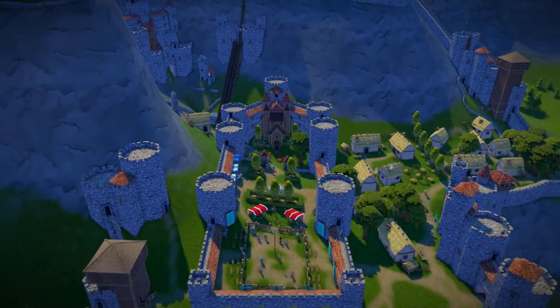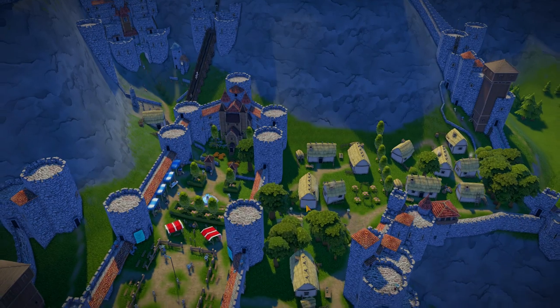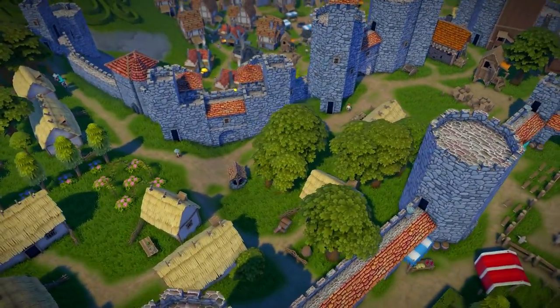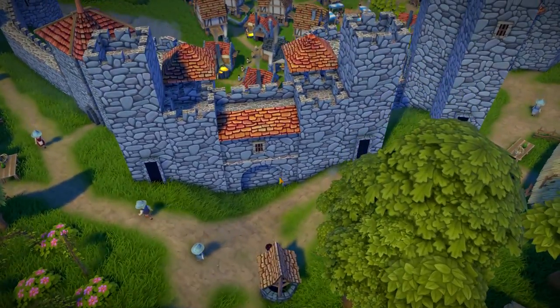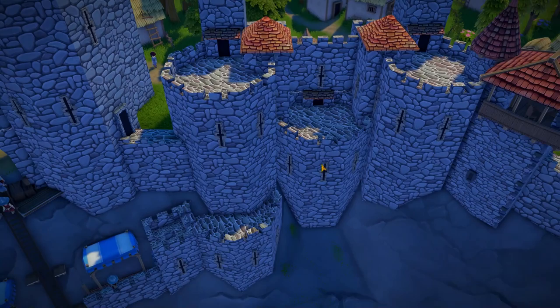That might be the prison warden's house right down from the prison. You have another little village where people live up here, protected by all these gates. I think it's a tower meshed in with the gate piece.